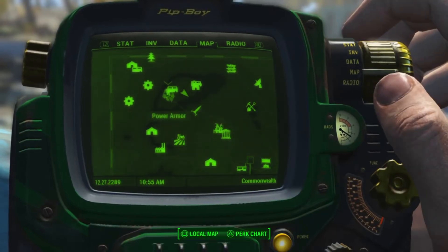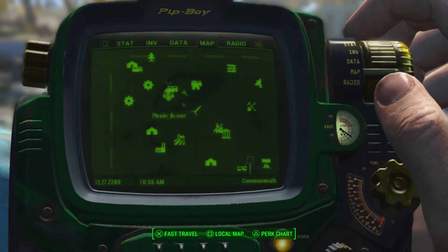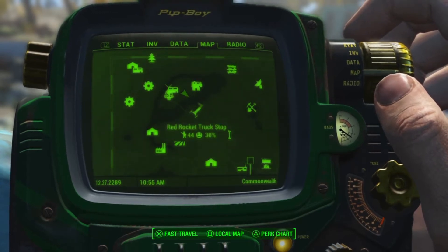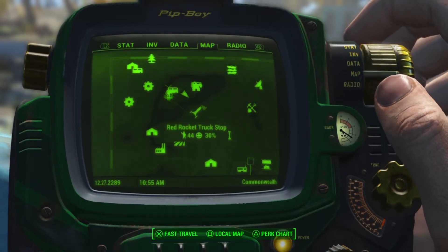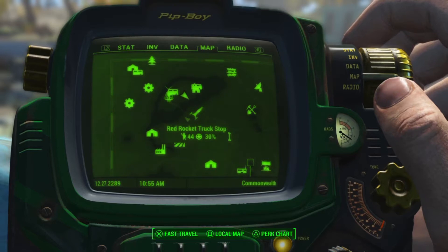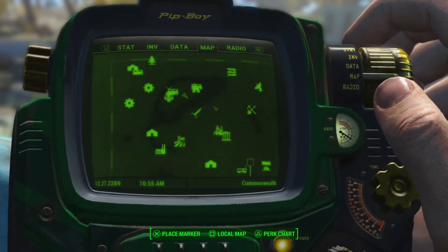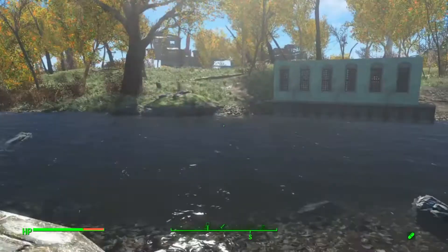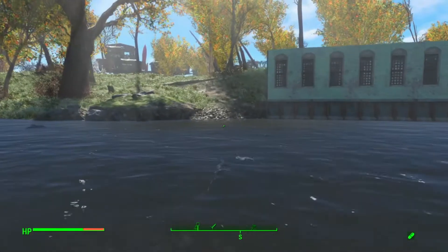So yeah, see Sanctuary right here — this is where Sanctuary is at, and this is where Red Rocket's at. The mod is basically a little bit up and a little bit towards Red Rocket, but it's more over here by the waterway. I don't know if it's gonna pop up on the map though, it may not.